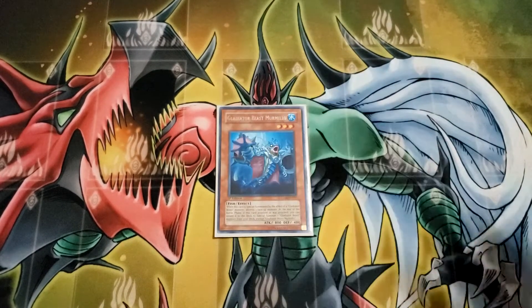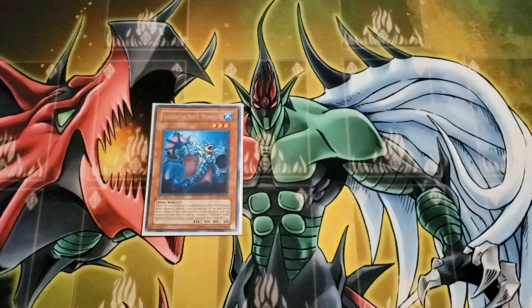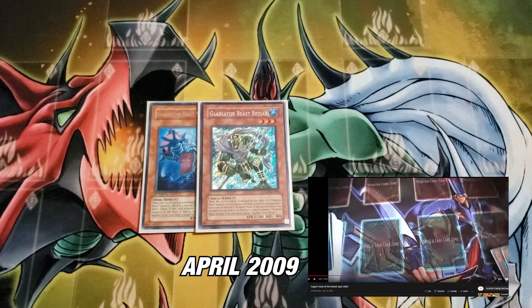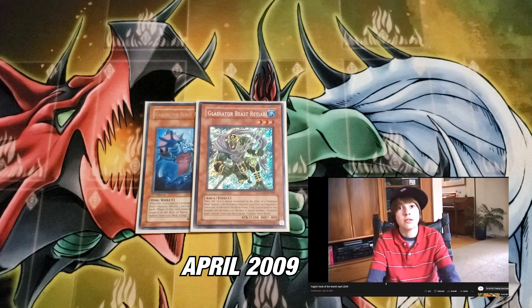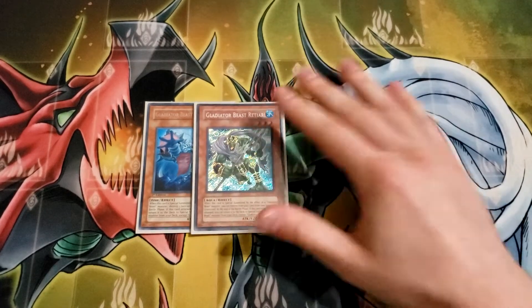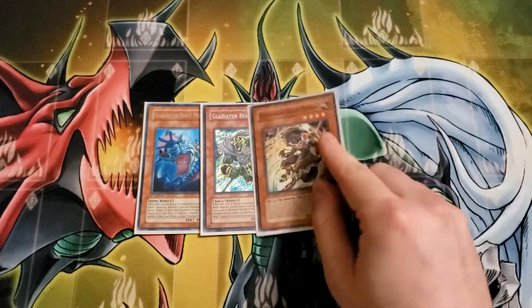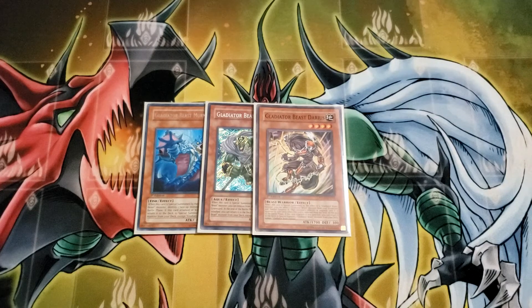We have one Mermillo — you have to play at least one. He is your spot removal in a bunch of different matchups; if your opponent establishes a huge monster, Mermillo is your main out to it. One Retiari — Retiari is one of your best ways to deal with graveyard-reliant decks like Vayu Turbo and Lightsworn. So all the one-of Gladiator Beasts cover niche situations, but you have an entire toolbox being your deck so you might as well have them.